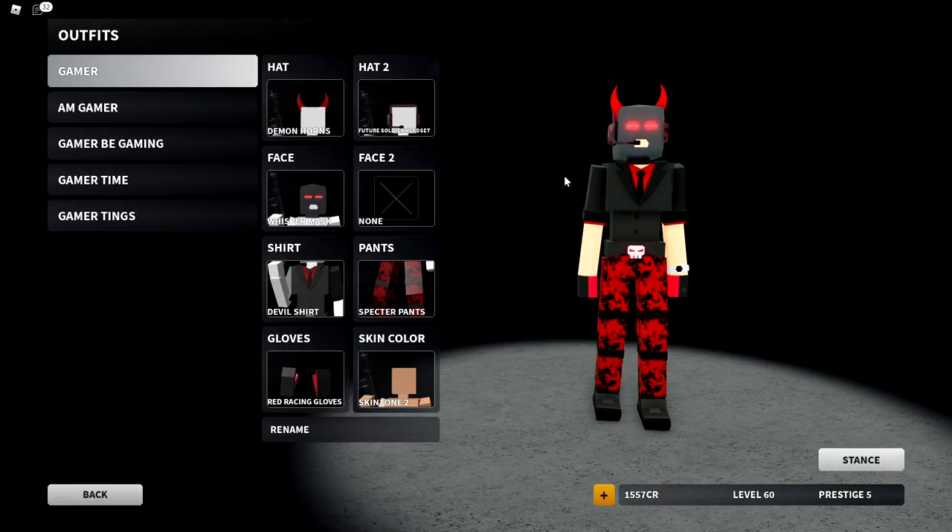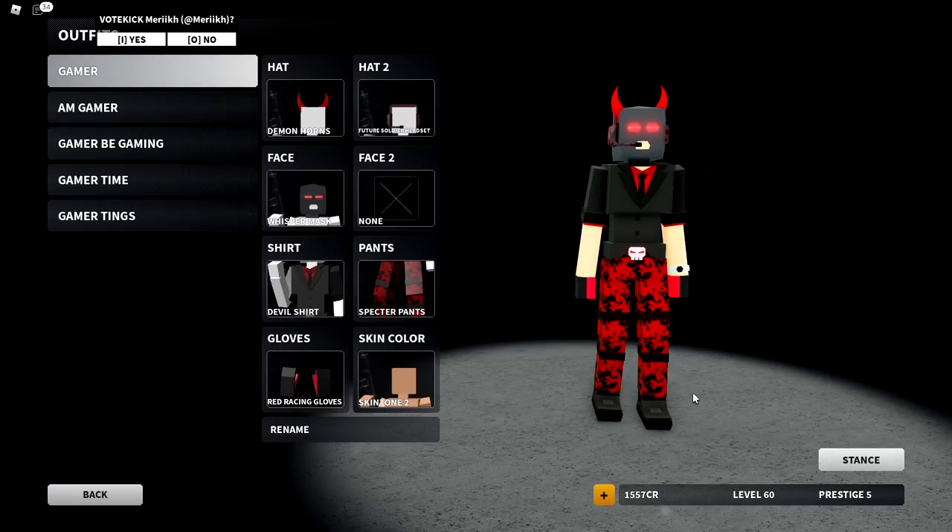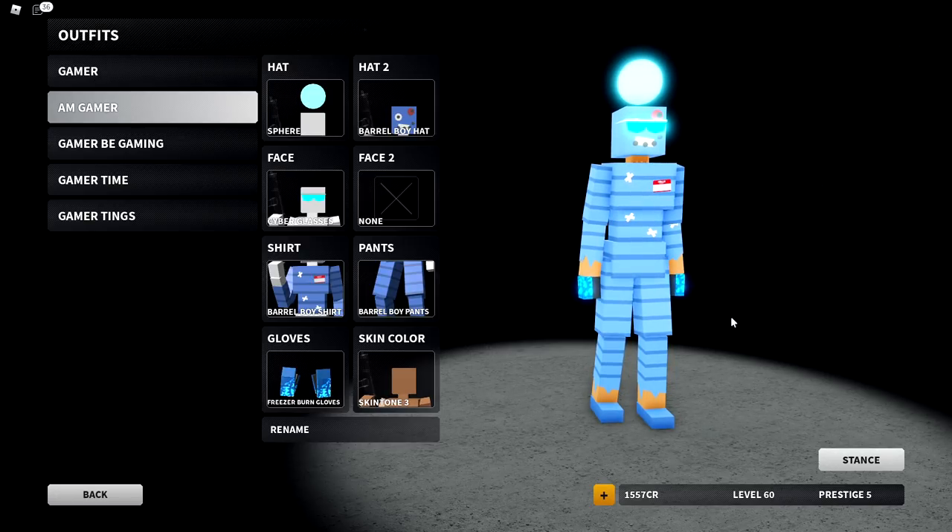Next up we'll go over the character skins. We have Gamer Am, Gamer A, Gamer B Gaming, Gamer Time, and Gamer Teens. First off, this is probably my outfit — I saw a lot of people that know me actually wear this outfit, so maybe this is considered mine. It's something I used all the time before.